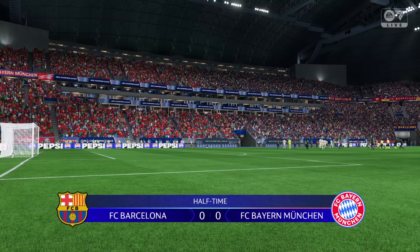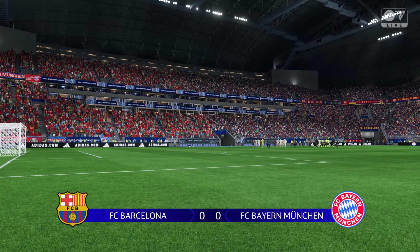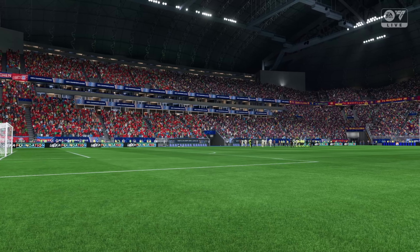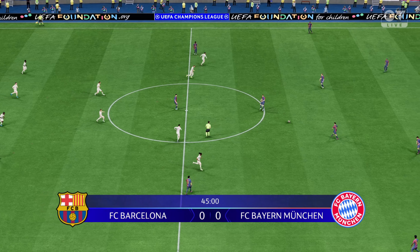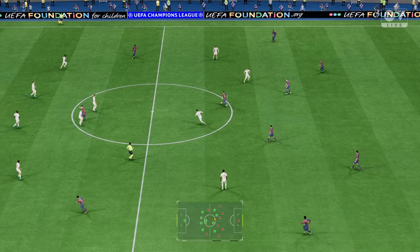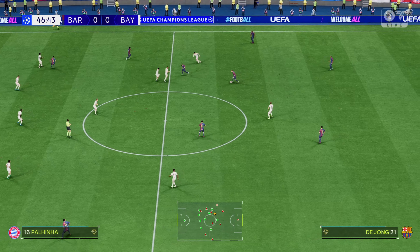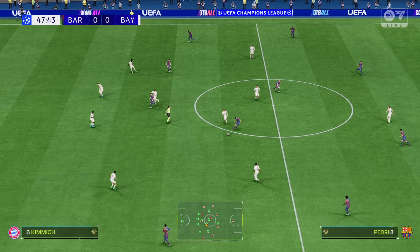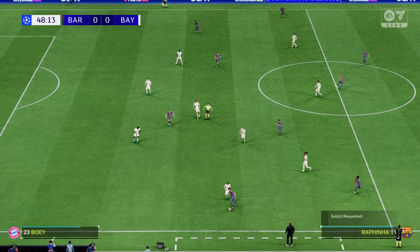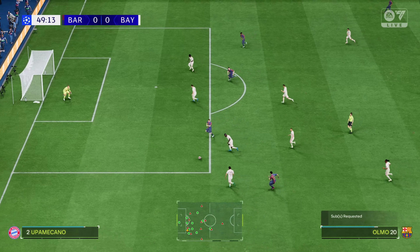Nice bit of defending there to put it out for a throw. Rafinha on the ball — now it needs a good ball in. It was looking good, but ultimately nothing doing. Into the press and out for a throw. And on that whistle, the first half comes to an end.